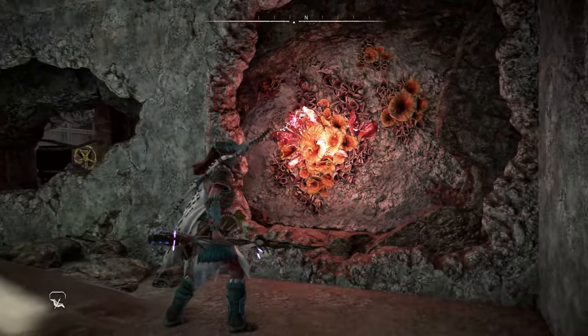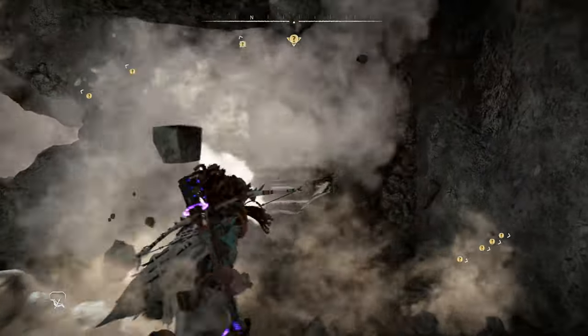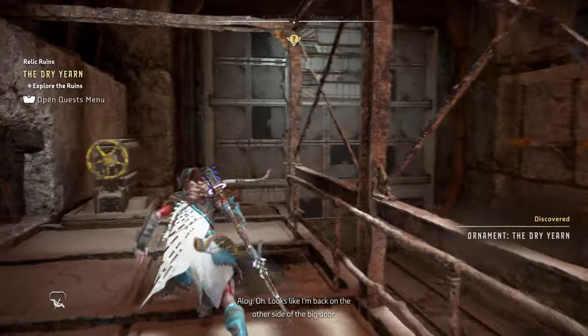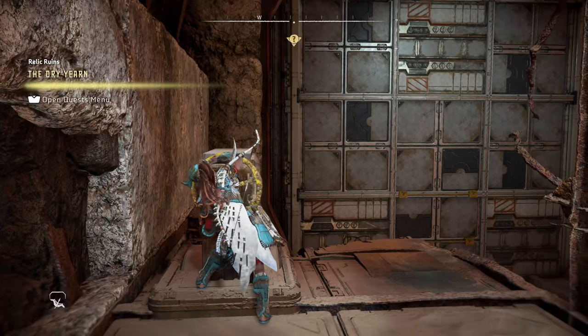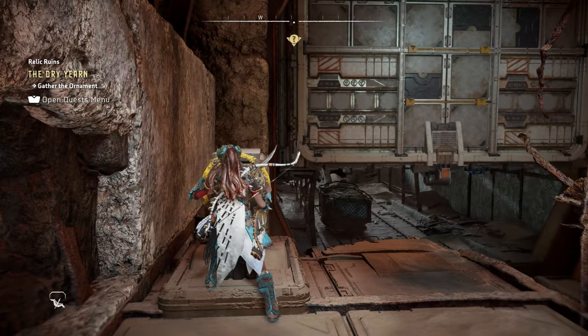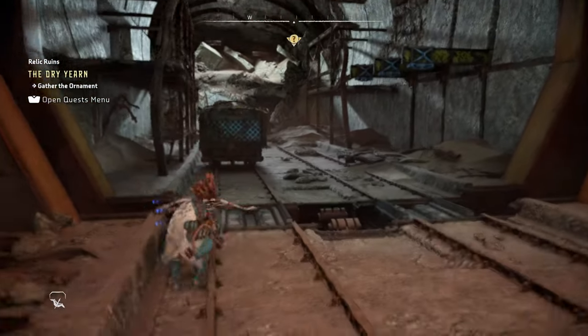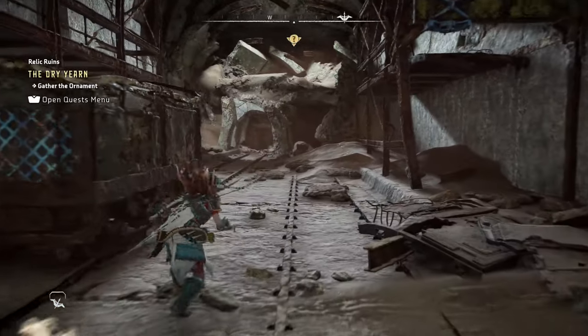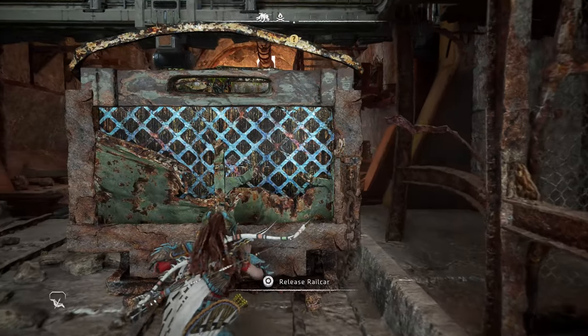Once we blow this open, we're actually going to be right outside where we were earlier with the wheel that we used to open the blast door. We are once again going to open the blast door — this is kind of a timed event just as it was the first time. However, this time you're going to have to pull the cart underneath it to hold the door open. That is why we pulled the cart down here and staged it first.